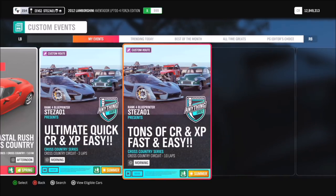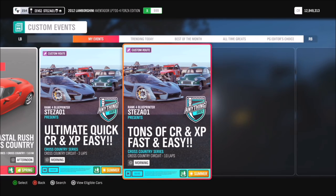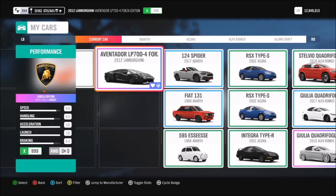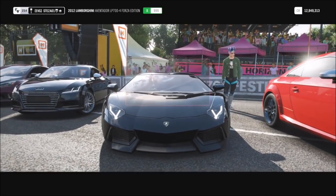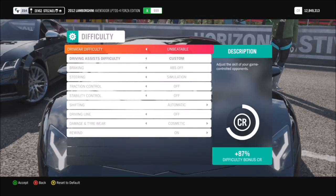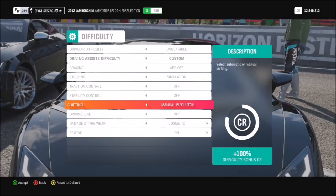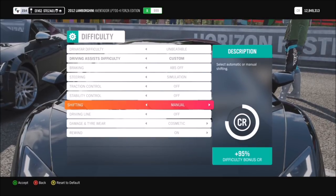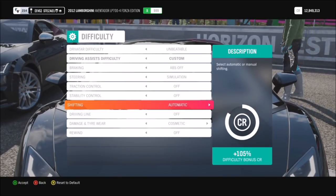You can find it as one of my blueprints if you have me as a friend, or you can search for it. It's a 10-lap cross country race that takes about half an hour. It rewards you very handsomely with credits and influence, but more importantly it gives a lot of skill points — this method requires about 220 skill points, which many of you probably already have.